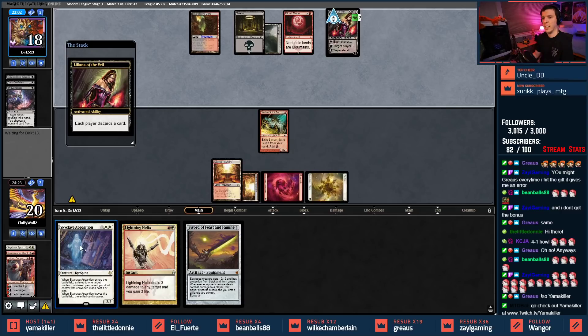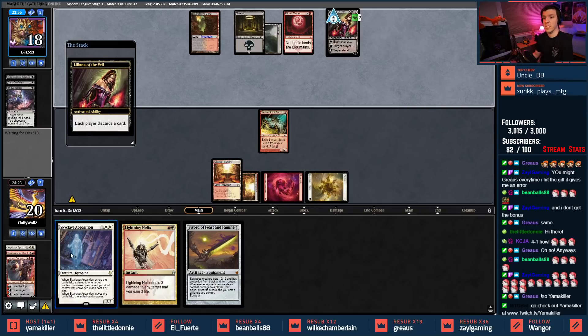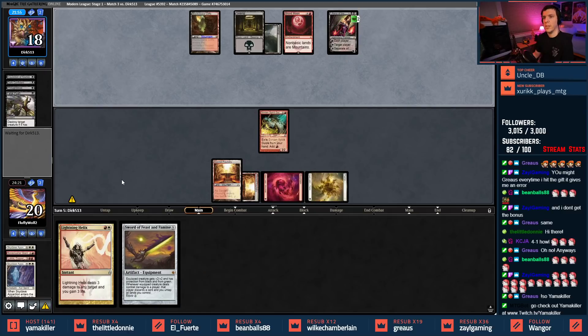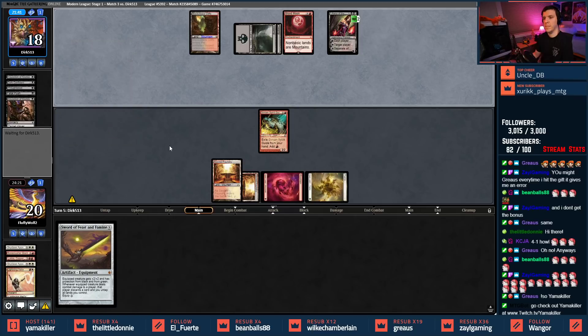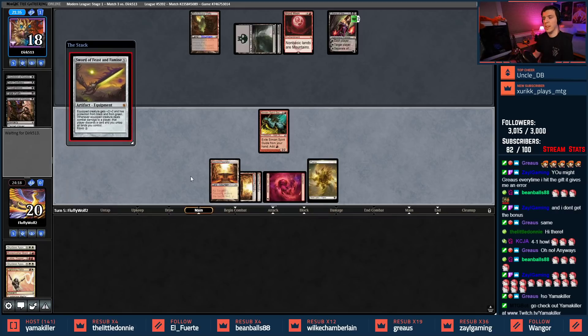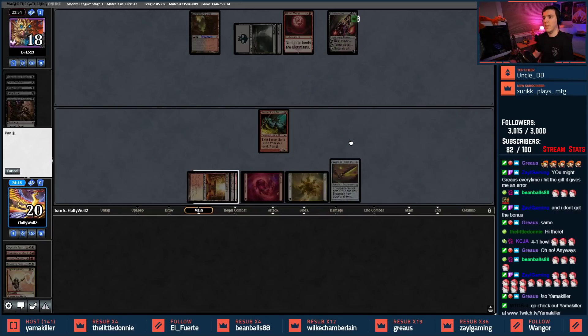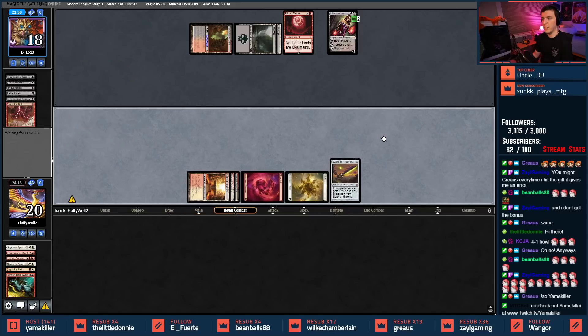Uptick kills the Skyclave — I only have like two other planeswalkers in the list. The planes are a little light after adding Skyclave, but not so worried about this. There goes that Fatal Push — called it. Inquisition to take either the Helix or the Sword. Takes the Helix — interesting. One, two, three — put the Sword down and attach it. If they have the Bolt they have the Bolt. They had it all. We didn't kill Liliana — do we regret everything? Absolutely not.